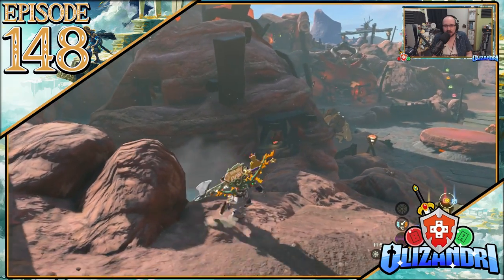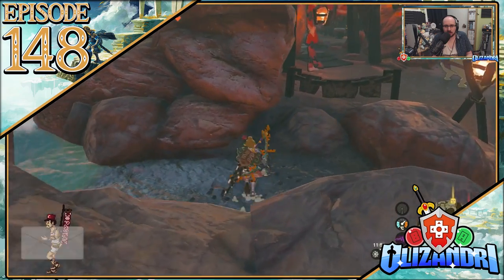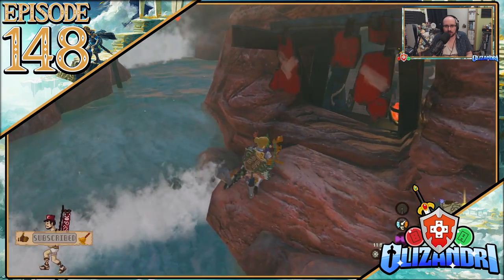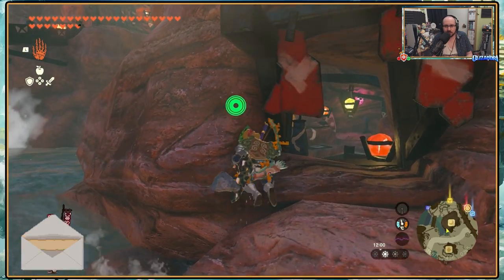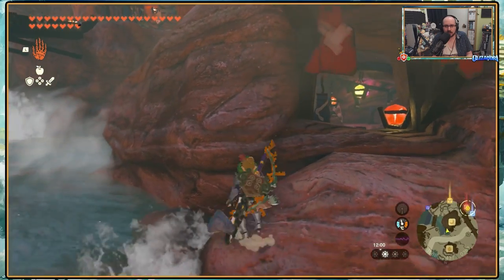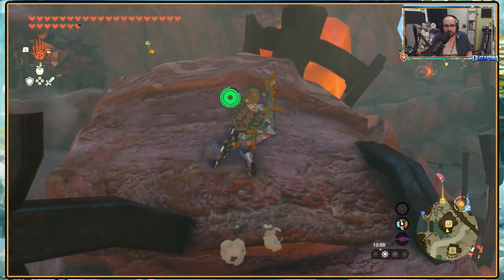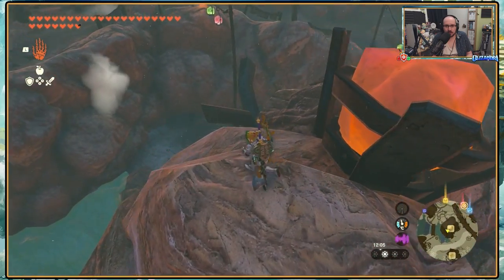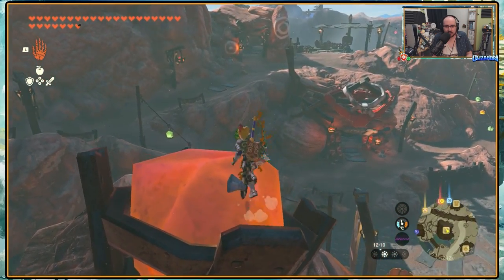Welcome back to Legend of Zelda: Tears of the Kingdom. Last episode, after gathering all the materials for the Luralin village restoration project and repairing the building foundations, we went structure to structure performing reconstruction work, bringing the village back to life. We then found dad's blue shirt, obtaining the island lobster shirt, and now look to cook for Rattled Rallera.